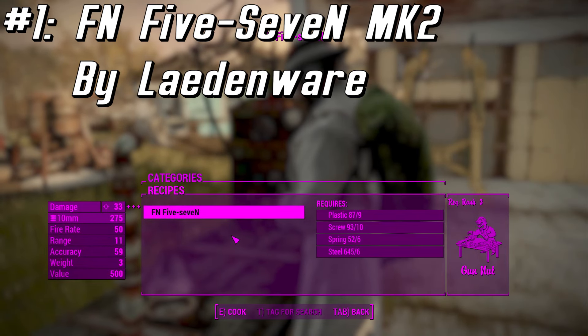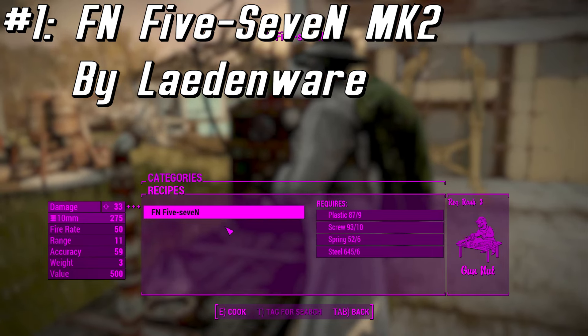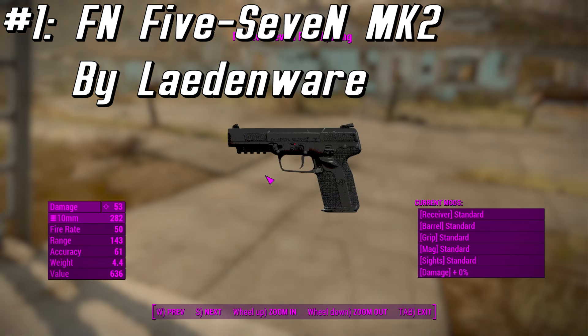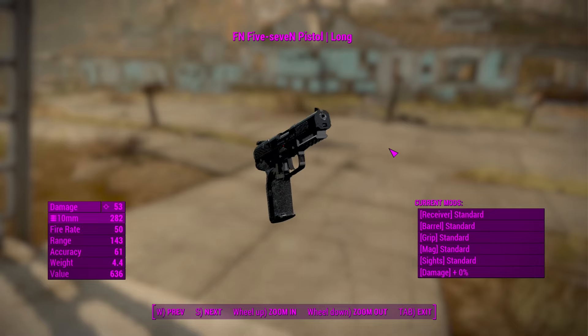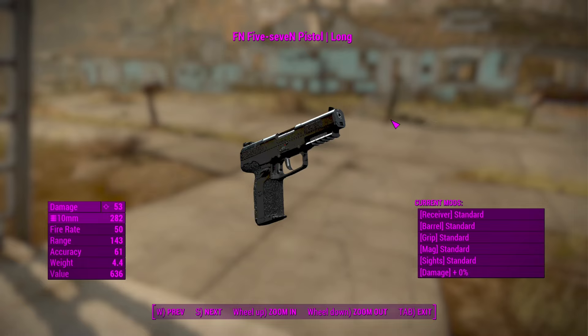The first weapon we have today is the FN-57 MK2 by Leidenware. You can find this in the chem lab. This is a semi-automatic pistol designed and manufactured by FN Herstal in Belgium, represented in Fallout 4 by a fully customizable model with custom first and third person animations. This mod also requires Tactical Reload by Blooms, so be sure to grab that mod as well.